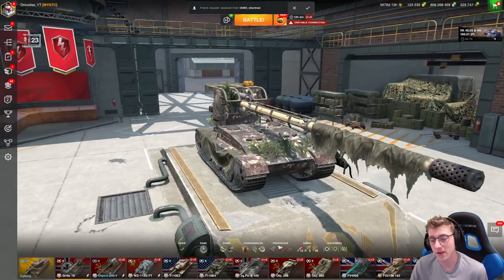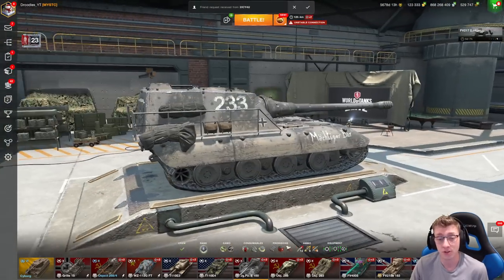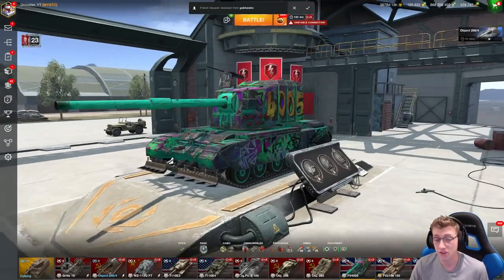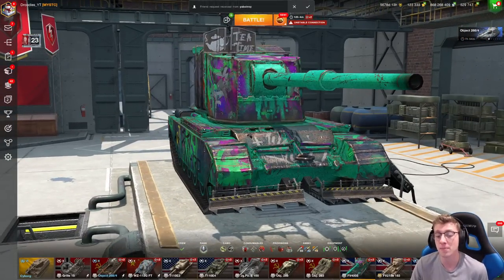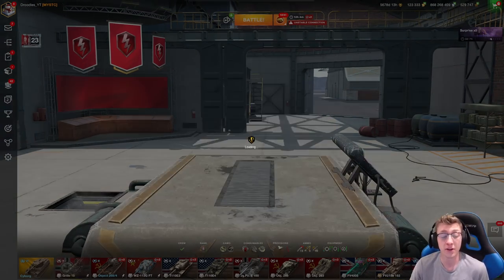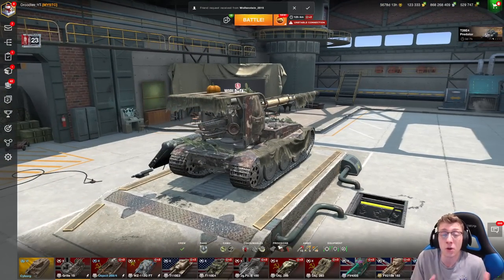I have to say, this might be my favorite camouflage in Tier 10. There are a lot of cool styles out there. The Jagdpanzer E100 style looks really cool — not as good as the one in World of Tanks PC, but it's up there. I like the 40.05 skin, especially with the little minesweepers on the front. Honestly, a lot of legendary camos look very cool, but I have to say the Grille 15's is the most fitting of the vehicle, and it looks really just amazing.